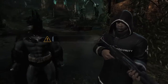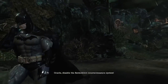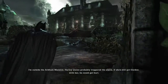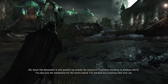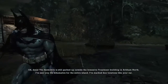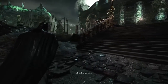We're gonna talk to the guard. Batmobile sensor alert. Oracle, disable the Batmobile countermeasure system — I saw the alert. I'm outside the Arkham Mansion; Harley Quinn probably triggered the alarm. If she still has Gordon with her, he could get hurt. Okay, done. The Batmobile is still parked outside the intensive treatment building in Arkham North. I sent you the schematics for the entire island — I've marked key locations like your car. Thanks, Oracle.